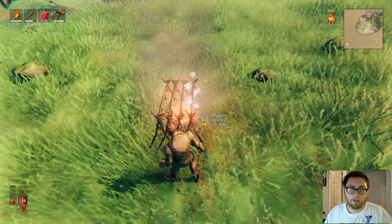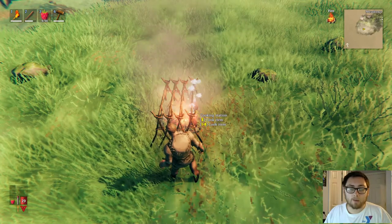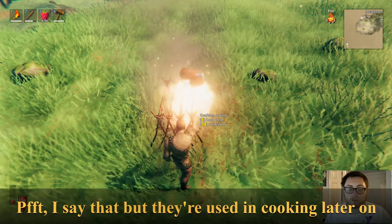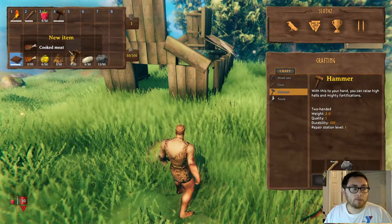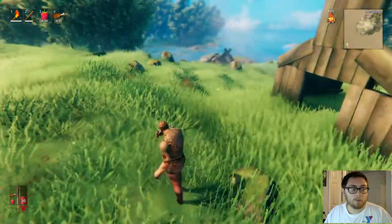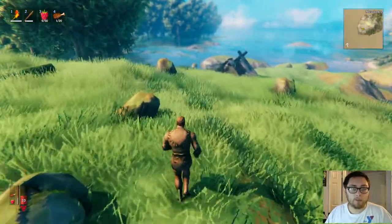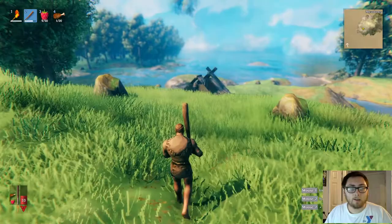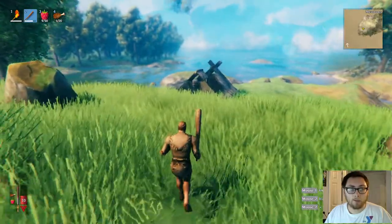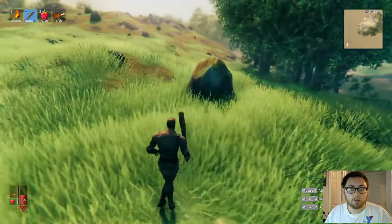Nine times out of ten, the items you find have a use for them. The only thing I haven't found a use for yet is dandelions, and I'm sure I'm gonna find some kind of use for them. Now that we've got cooked meat, let's eat some. My health was slowly increasing. I don't have a bow yet — I'm gonna need a bow in order to really take out that beehive, otherwise these bees are gonna kill me.